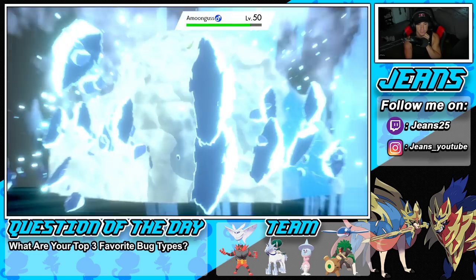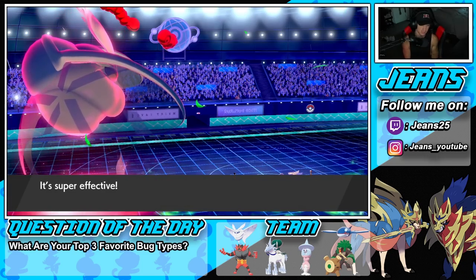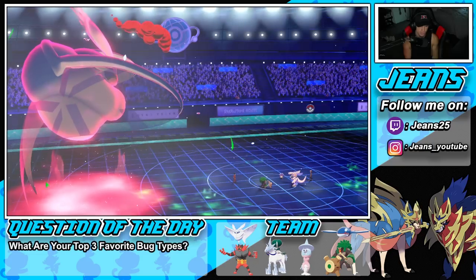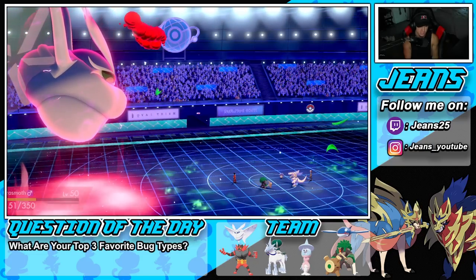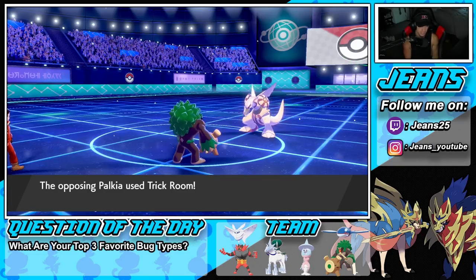Hailstorm is going to do a lot of damage — we changed the weather so Hydro Pump can't do as much this turn. He's going to pop Trick Room. Okay, so Trick Room's out now. I guess that's cool — at this point, who do I Fake Out?